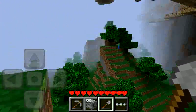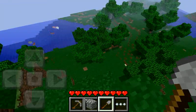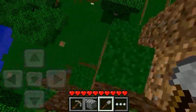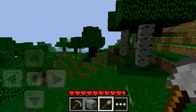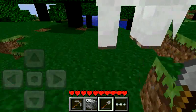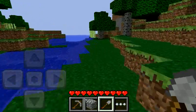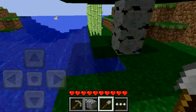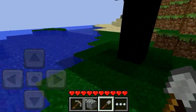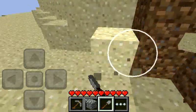I can still see my world — oh there it is, and there's a zombie. I don't see sand anywhere. Wait, is that sand? No, that's not sand — it's sugarcane! Let's take the sugarcane, I can make a farm with it. Hopefully I don't get lost here. Let's collect all the sugarcane. Sand — let's get some sand and hopefully find our way back.